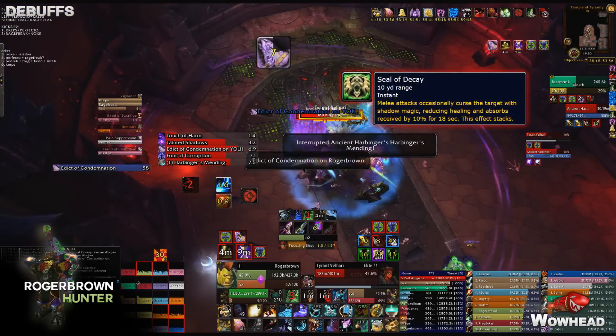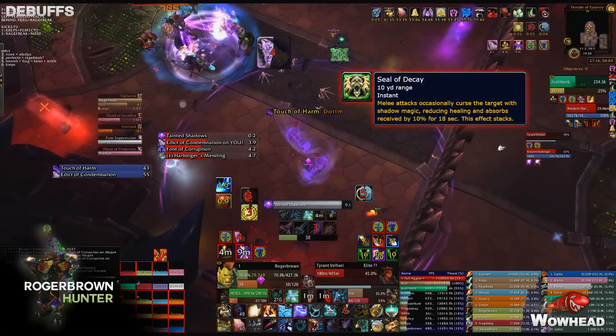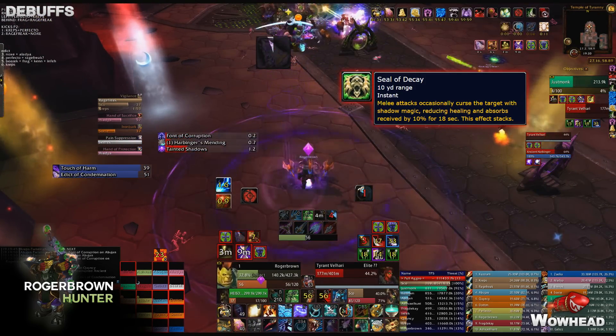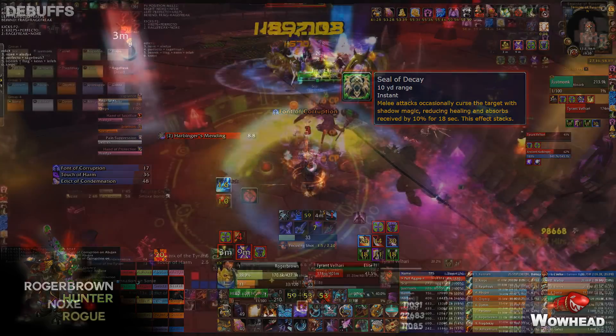The last debuff is Seal of Decay — tanks only, as this is the debuff Tyrant applies to them. Swap at two or three stacks, but keep in mind the taunt diminishing returns that will occur if you swap too often and too fast.